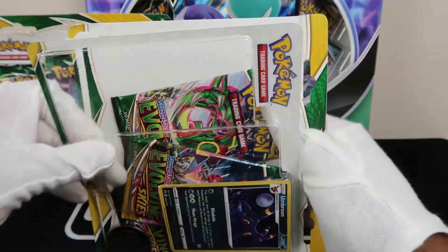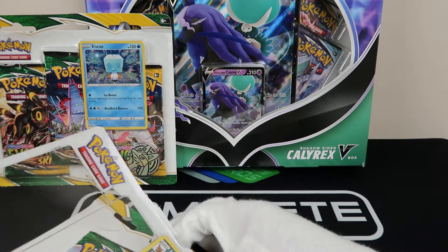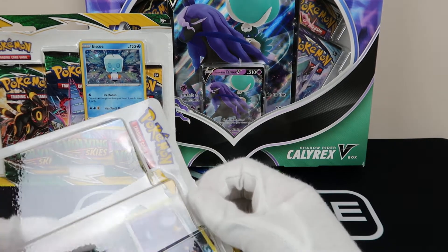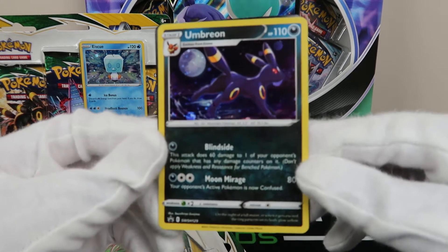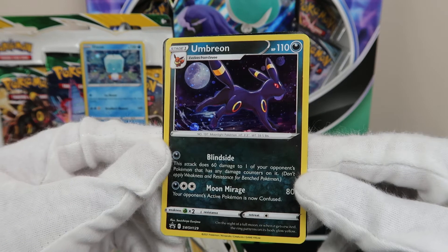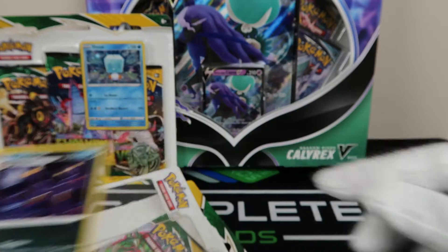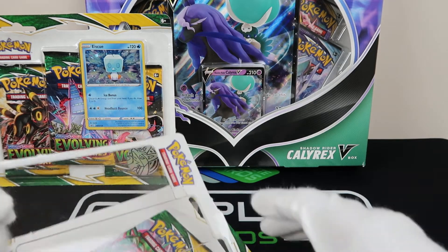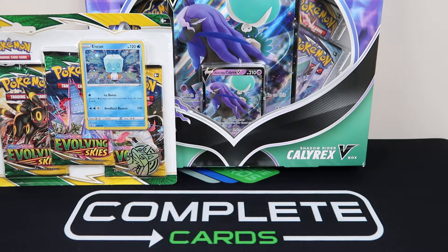From GameStop, I was able to get these blister packs, which came with those hits. I like when they do these type of things. So let's zoom in on the Umbreon — that Umbreon is crystal clear. I feel like that's the moon and waves and stuff like that. Now that's clean. That is clean.